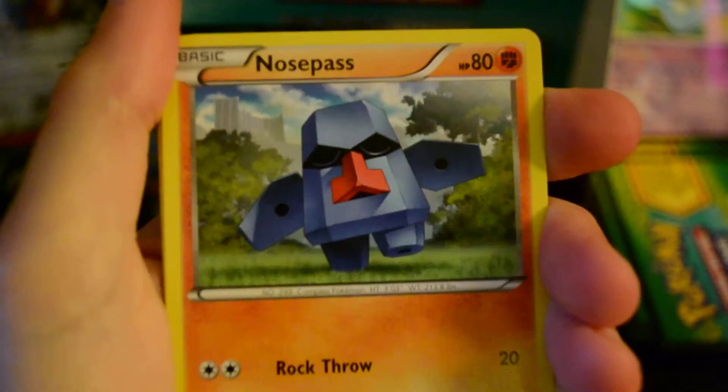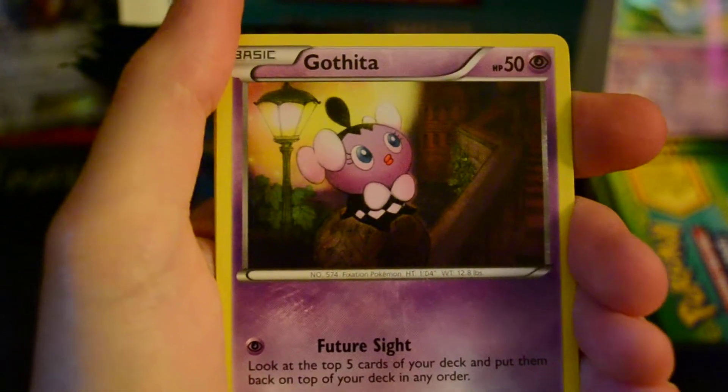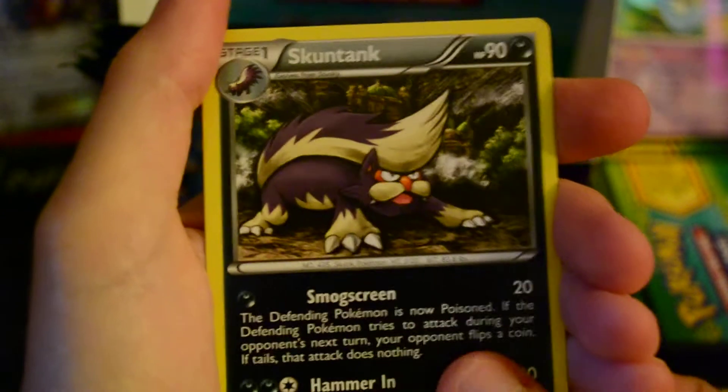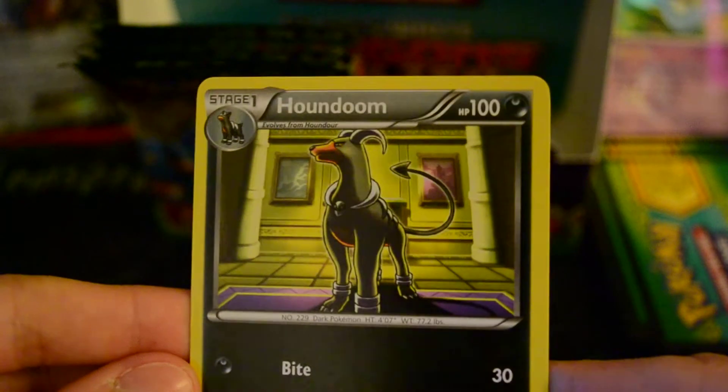So, we've got Mareep, Nosepass, Feebas, Cubone, Gothita, Skuntank, and Stunfisk. And my Reverse is Bulldor. And my Rare is another Houndoom. Like with any of the other doubles, all up for trade. Getting too big of a stack — I'm just going to move this here.